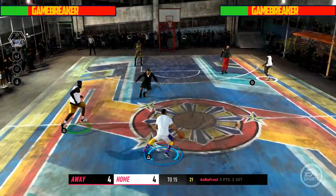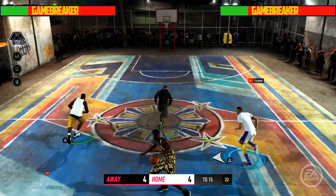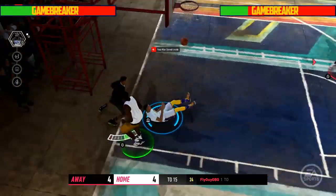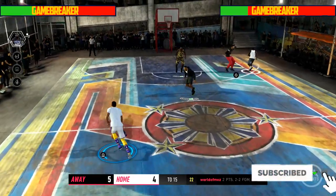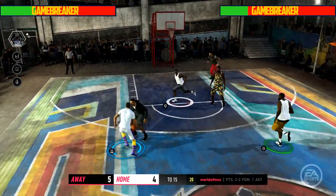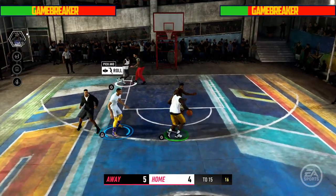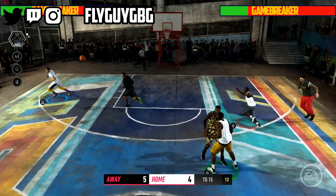The team goes on the break and gets the gams just like mom used to make. LaMelo tries to go through the nutmeg — the behind-the-back nutmeg — and it really doesn't pay off for him, and this man scores on the other end. The game is five to four right now, the other team has the lead. LaMelo is leading the charge trying to get his team to come back, but they're playing some really good defense right now.